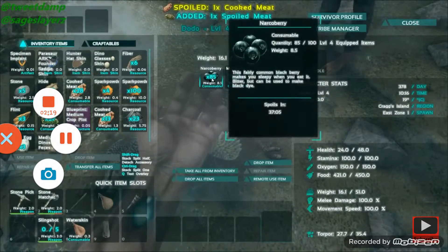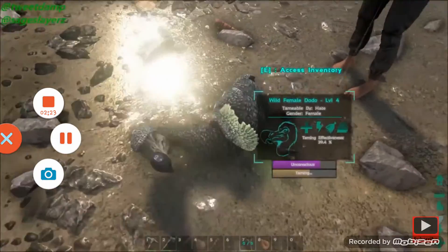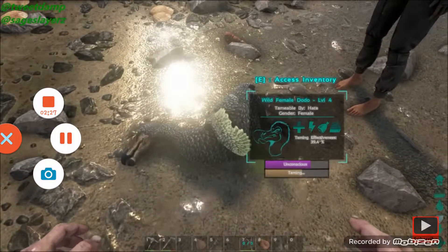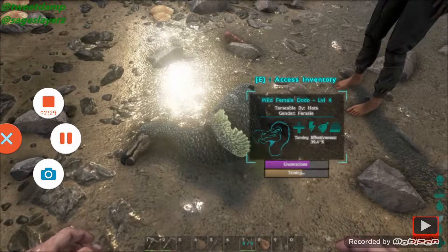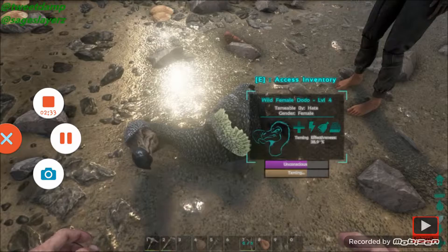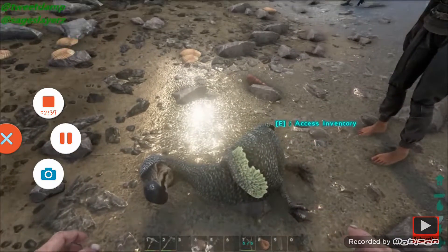You've just got to keep an eye on the taming meter — if you come out of the main menu you'll be able to see the taming meter along with the unconscious meter. You can normally leave them alone for a while, run off to get some new berries or do something else, but I tend to find it takes such a short time you might as well just babysit it as long as you've got the right amount of berries.